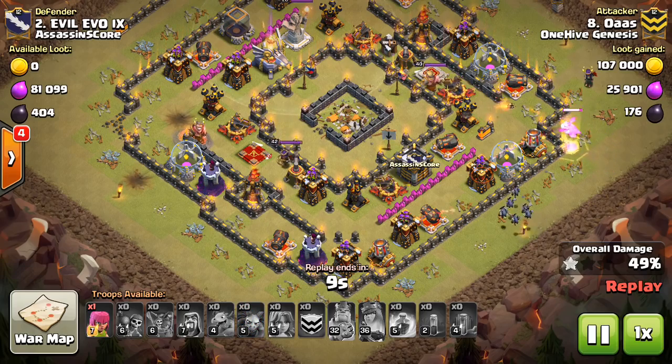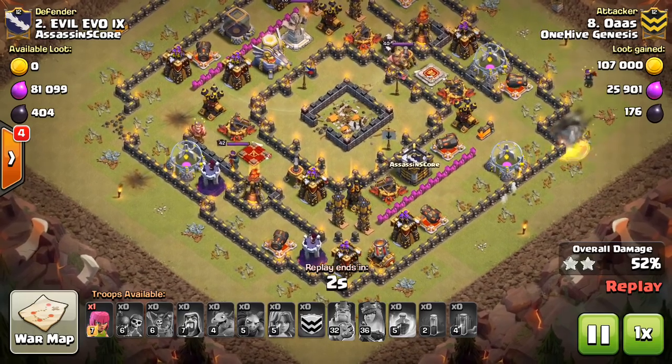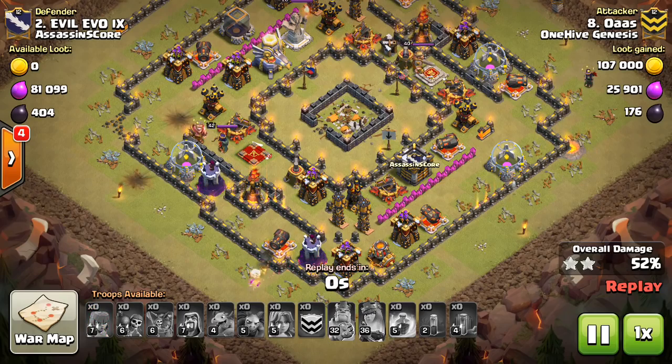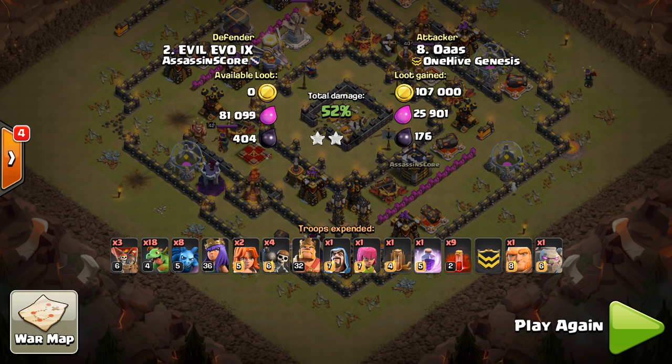So being able to invest all your troops for sheer percentage is very much more efficient. He gets the extra 51% besides that Town Hall — he gets all of that just by dropping all those troops with no spells. So very effective strategy.